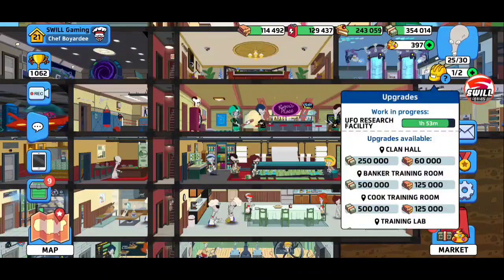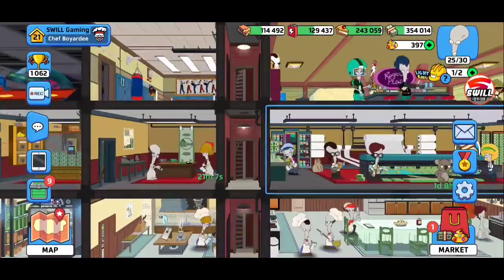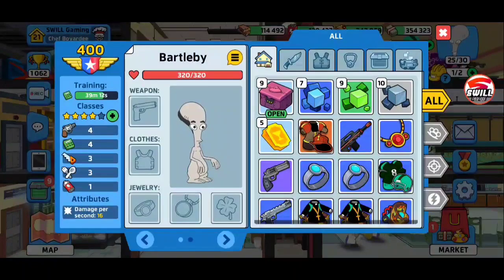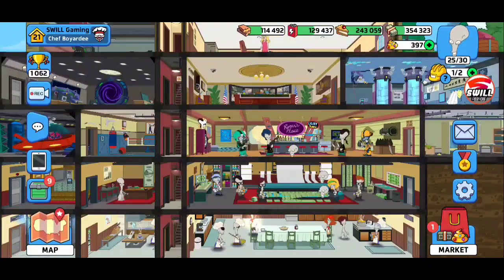Going to situation room 7 is gonna cost a lot — it's 950 cash and 225,000 wood. So we're not 100% ready yet because we don't have those resources. These upgrades operate so slow, so what we have to do is do some farming on the map and go from there.